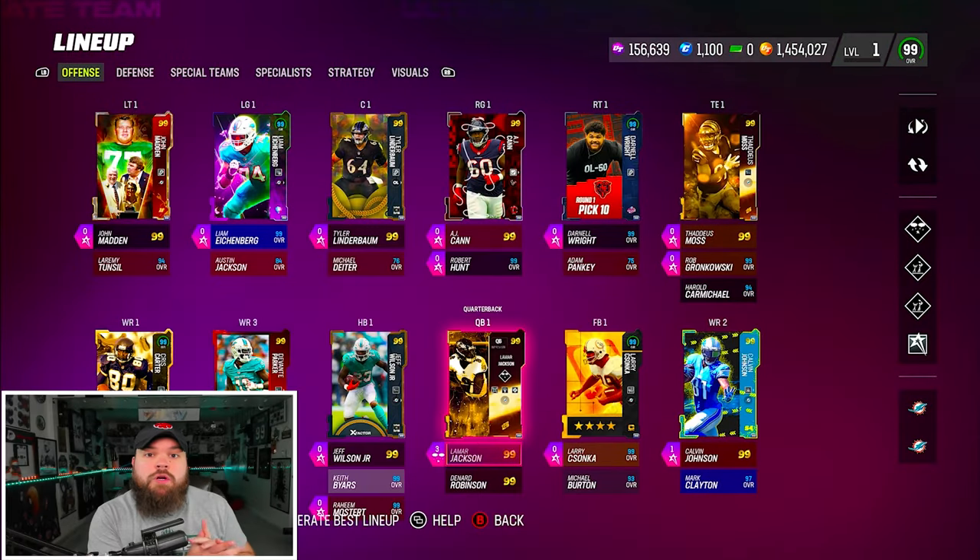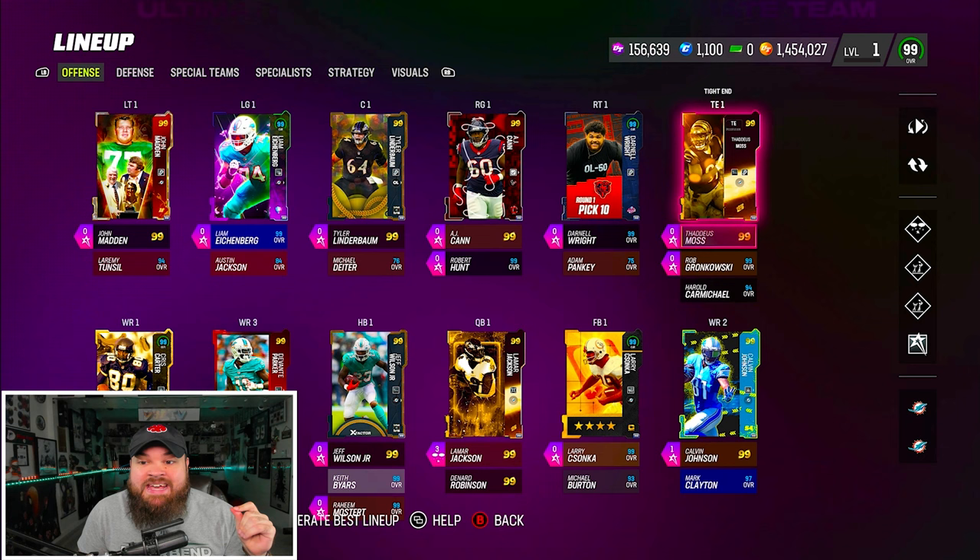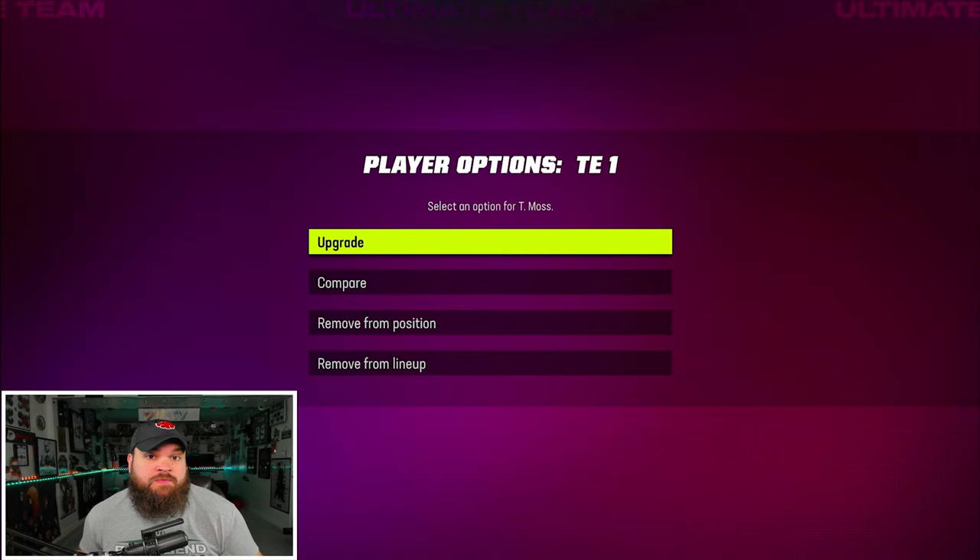Today we're going to be using the best tight end in Madden 23, and that is new golden ticket Thaddeus Moss. We are using him on a full Dolphins theme team as well. The first positive is he gets every single team chem, so he fits my Dolphins theme team.